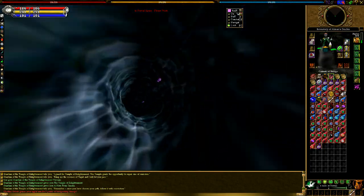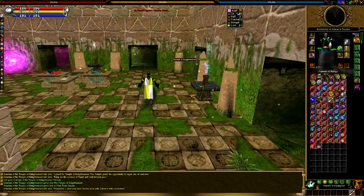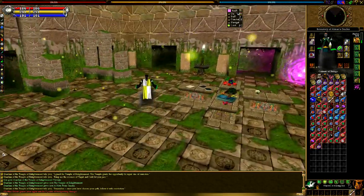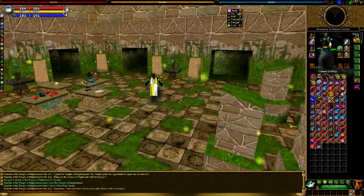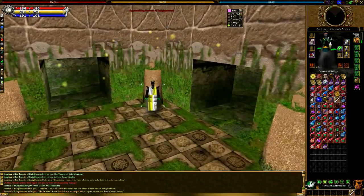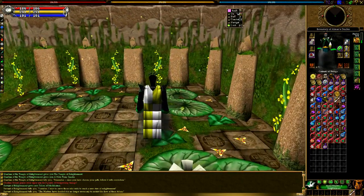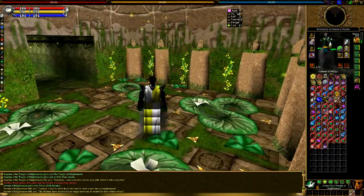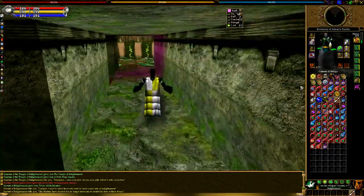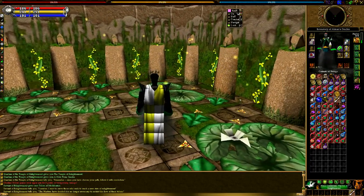Right here in this room is pretty much where everything takes place. You have the portal out and then the Servant of Enlightenment over here. Double click this statue and it's going to give you a token of modification. With that token, you'll be able to visit one of these statues around the room and specialize your skill.